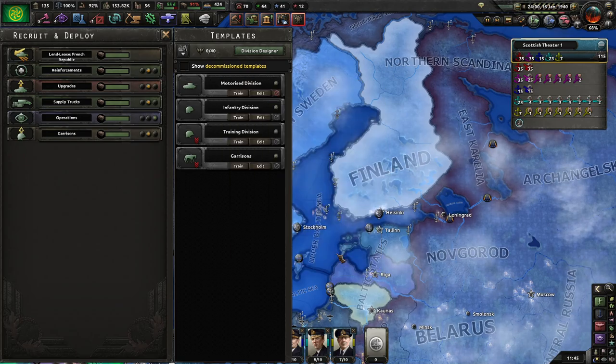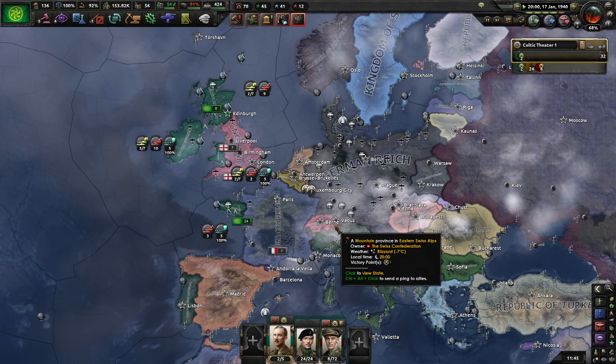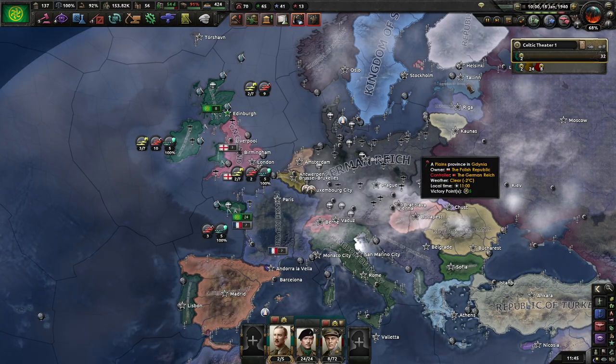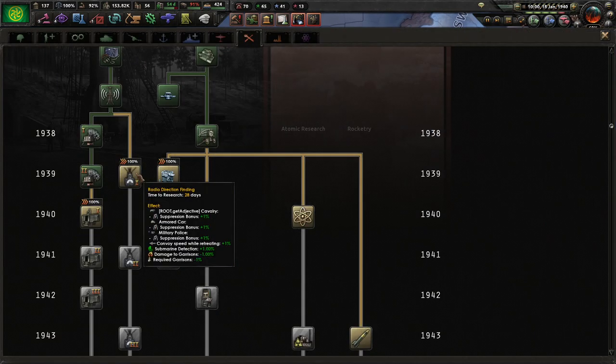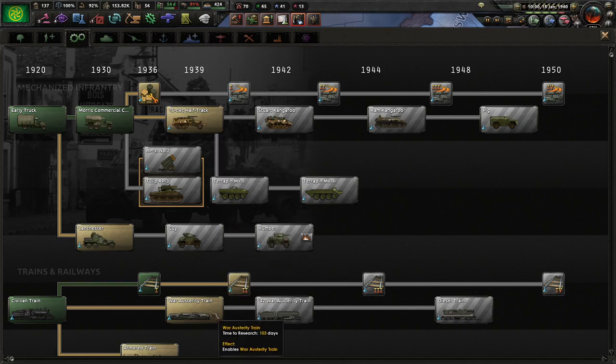Finland has accepted Soviet demands. I actually can't remember if I set historical AI on or not - that doesn't say if I can make any difference there. So maybe I did, maybe I didn't - I have no clue.